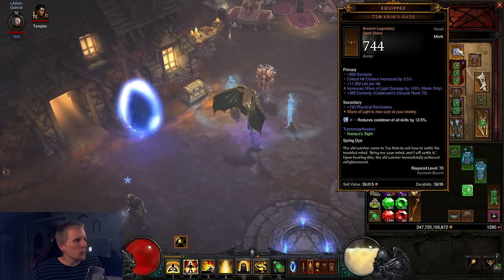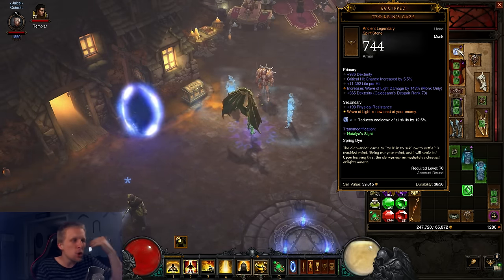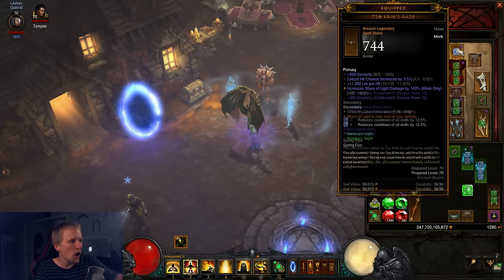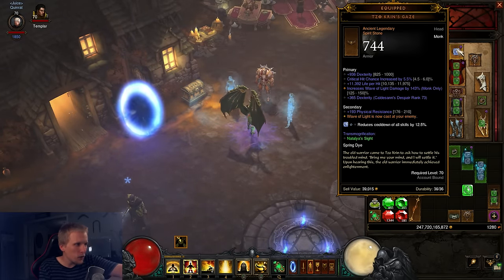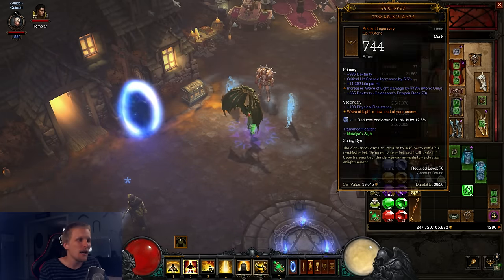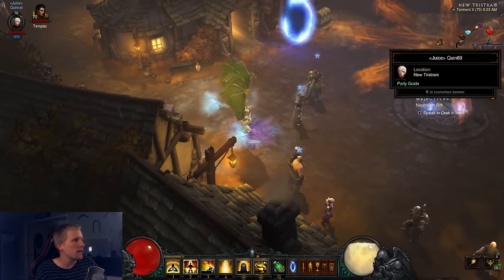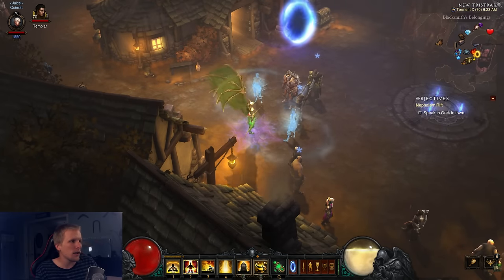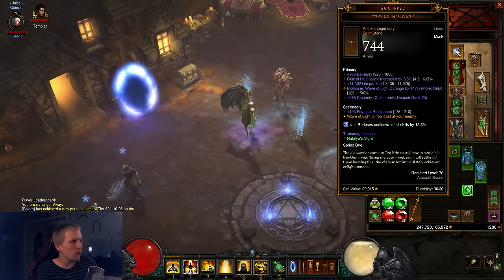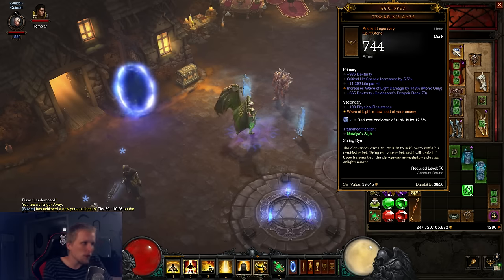We're using Turrican's Gaze, and you need to make sure you get the new 2.4 version. It increases Wave of Light damage by up to 150%, and it also extends your Wave of Light range so you can literally cast it at the very edge of your screen — that's huge range. Really overpowered helmet, and the reason we're using it is for the Wave of Light damage and the extended range.